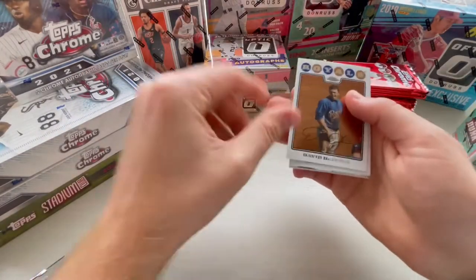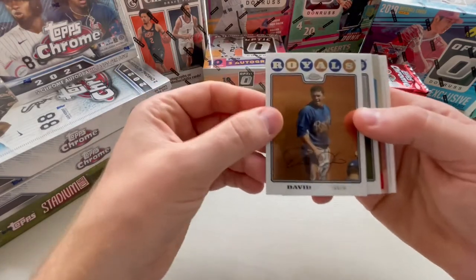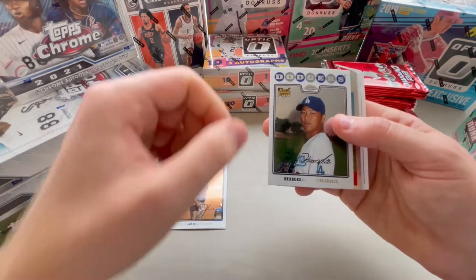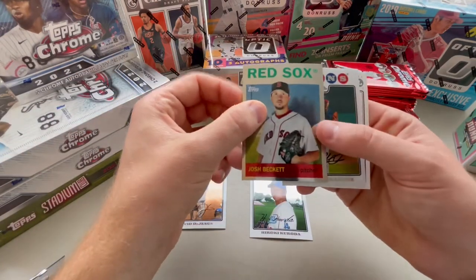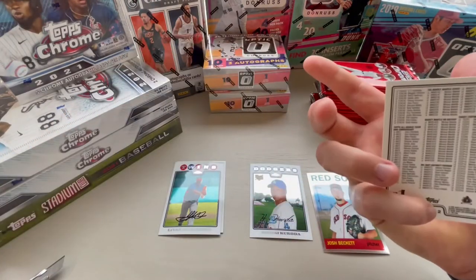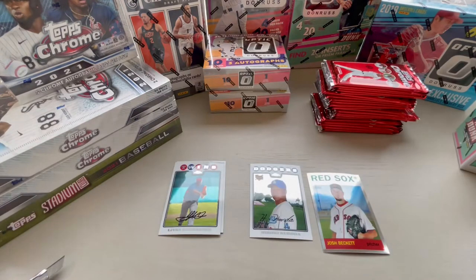David DeJesus. Maybe a Mantle card here already. David DeJesus. Hiroki Kuroda - that's a rookie. Josh Beckett, modeled after the old style Topps. And then a Livan Hernandez. And then we're going to get a checklist in this as well. Let me just see if we have the odds on the box - we don't, but I'll overlay those after.